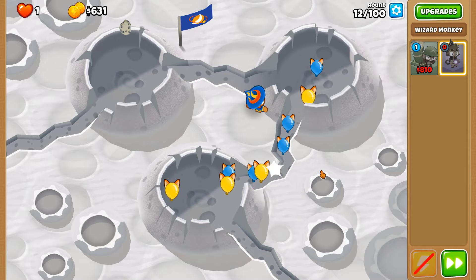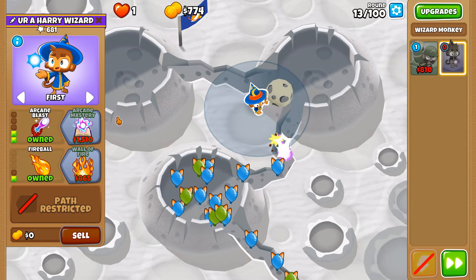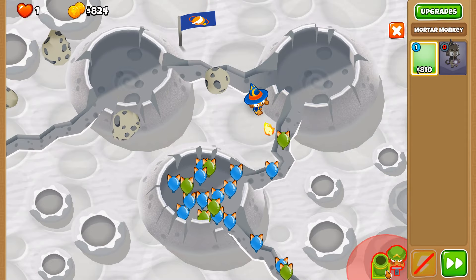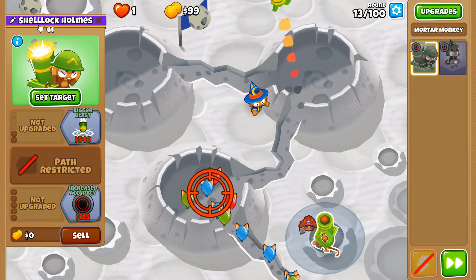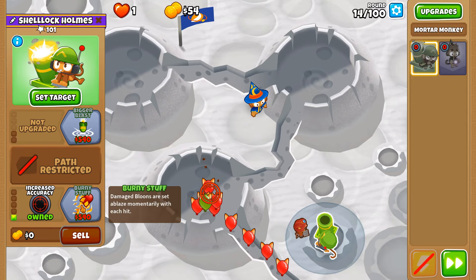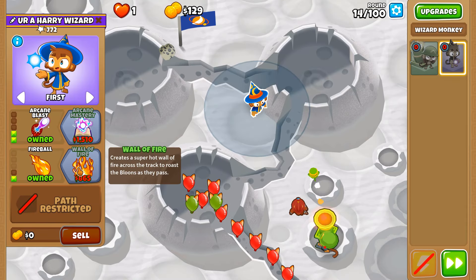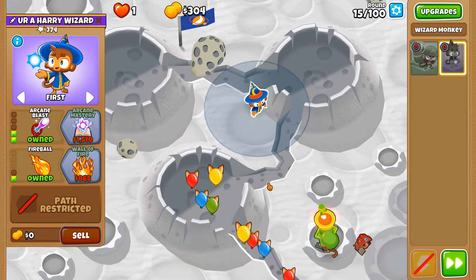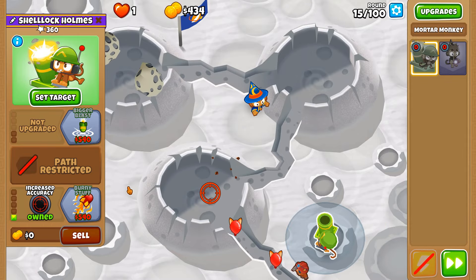If you've been a viewer on this channel for a while, you know that I am a big fan of dying to yellow balloons since I die to them so often. Also in this round we should be able to put down our Ballooncineration — we'll put you on this crater since you're going to cause craters anyways to the balloons. And we need to rush to signal flare as soon as possible so that we have some means to deal with camo balloons. Round 15.